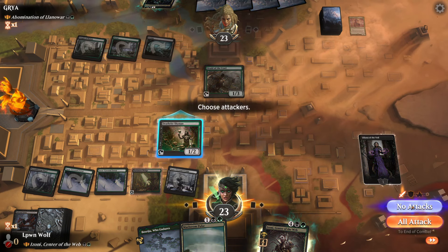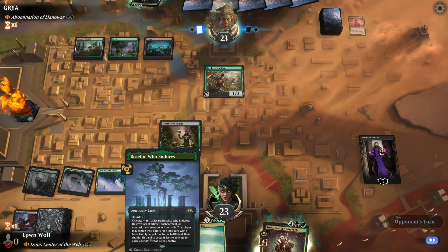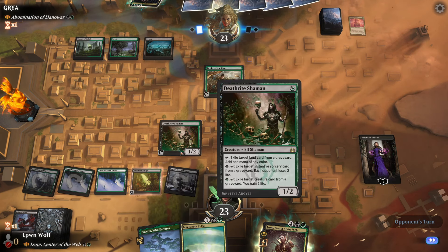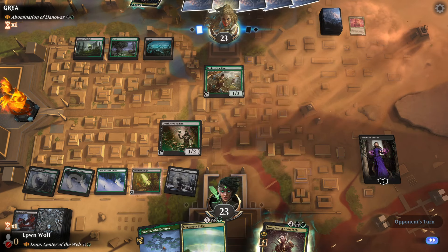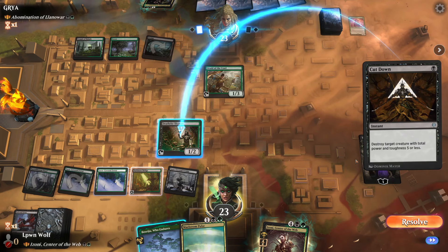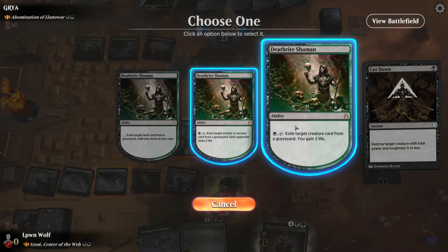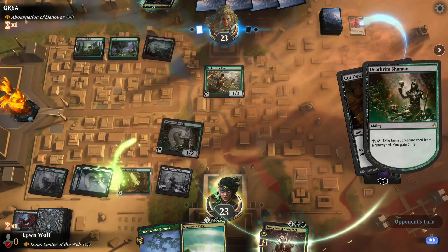We can now block with Liliana, keeping the Besage up. Having Besage is nice as well - if they play something we discard a land, and that's important because by exiling a land from the graveyard we get to ramp. Next turn we just play anyway to get Izoni out. Cut down - oh that's a shame. I guess we can exile a creature just to weaken their commander.